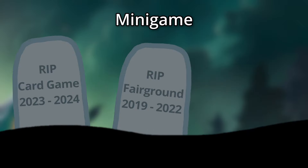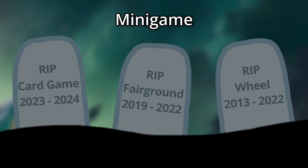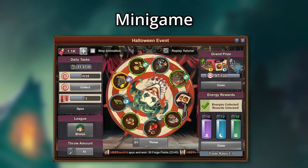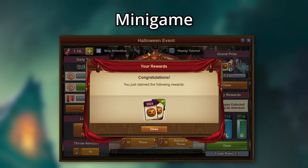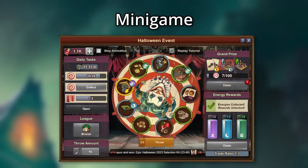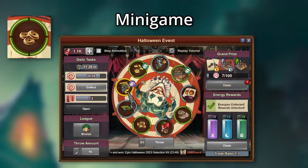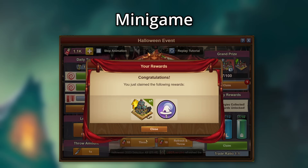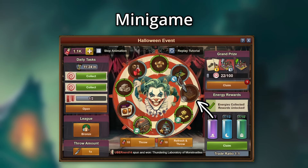Fitting with the Halloween theme, two minigames are now buried in this event's graveyard, and one from the long past has been dug up, last seen in the 2022 summer event. It's generally more or less a spinny wheel. Press this button to spin the wheel and you can win a prize. Generally, green prizes are low-tier, silver mid-tier, and gold high-tier rewards. Once all instances of an item are won on the wheel, it cannot be won again until the wheel is refreshed by pressing this button.